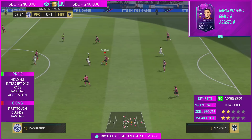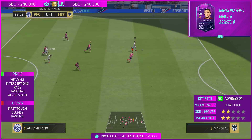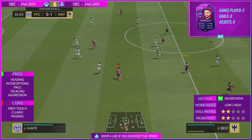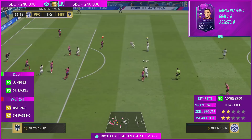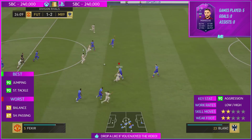In terms of the pros for this card, heading is number one — he wins headers all the time, he's a monster in the air at 6'2" with 90 jumping, going to 99 with Anchor. When it comes to pace, he can catch up to players very quickly — 82 acceleration and 88 sprint speed, with sprint speed going to 93 with Anchor. The interceptions are great too; he's always in the right place at the right time. Look at that challenge, that block — he just jumps in and wins the ball back, and the shot goes wide.